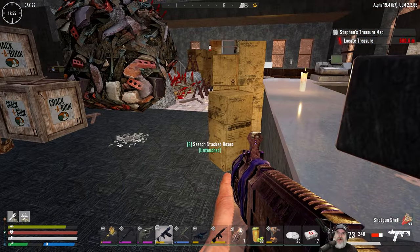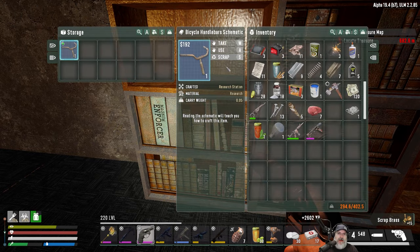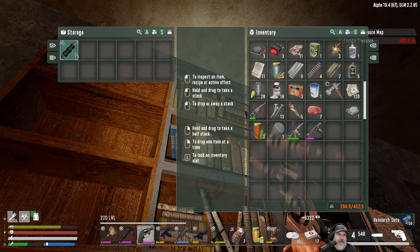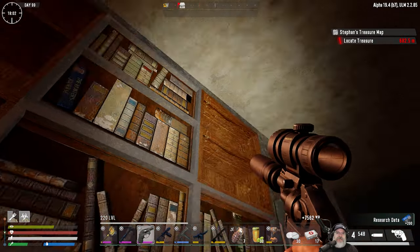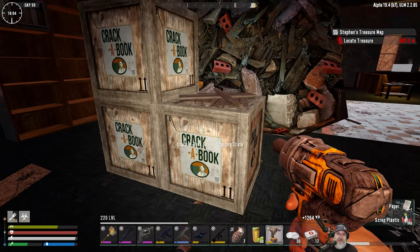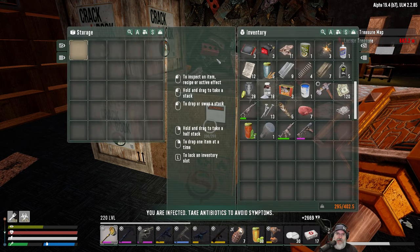Let's keep looking — we've got lots of books in here. We're scrapping that because we don't care about building bicycles. You need an enormous amount of research points in the end game in Undead Legacy to get the upgrade skills to make higher quality weapons — it's astounding how many you need. Even when we come across schematics we've already learned, we need them for the research points.